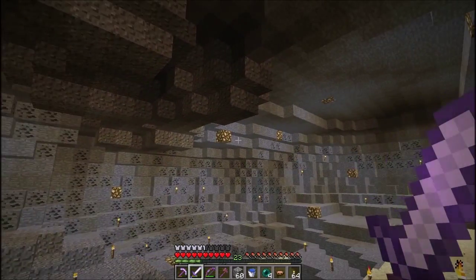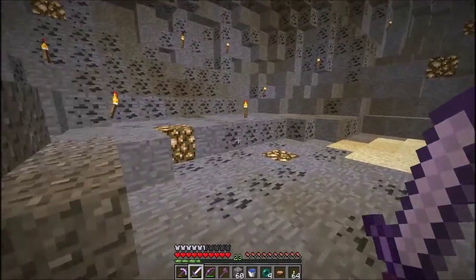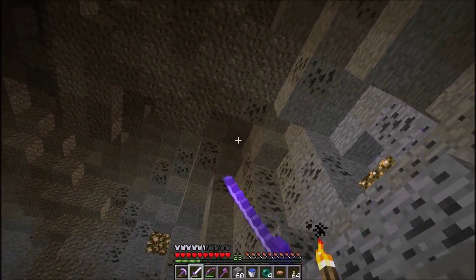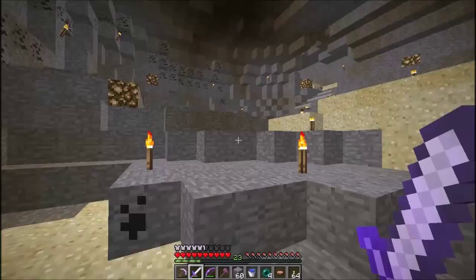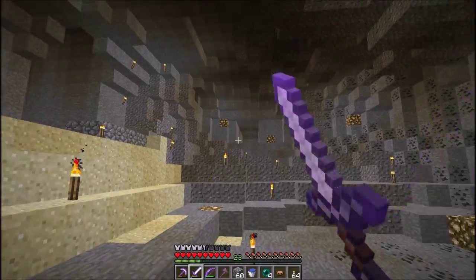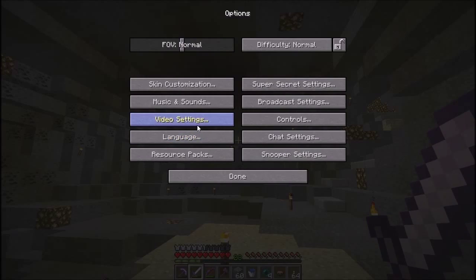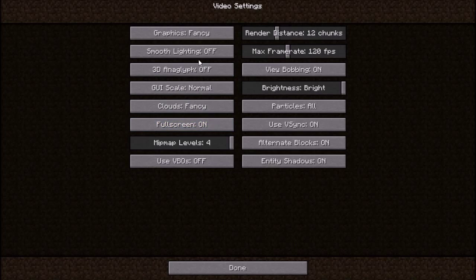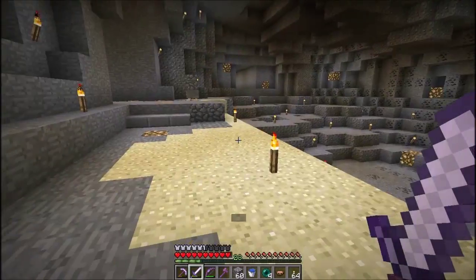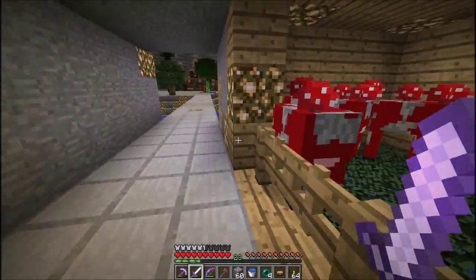I went ahead and mined out all the iron that was in here — 21 pieces — and very carefully managed to mine it without screwing up that gravel. There are a couple pieces of iron right up there. If you're playing this map, be very careful: they're super close to the gravel, and if you're not careful you'll update the gravel and it'll all fall. I flattened all this out. Oh, I have smooth lighting off — let me fix that. I was checking light levels in the base, and one of the easiest ways to do that is to turn smooth lighting off.